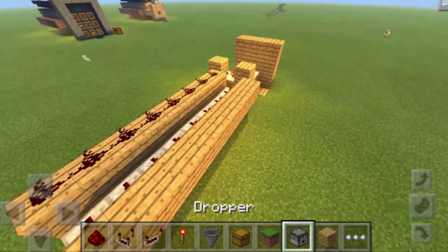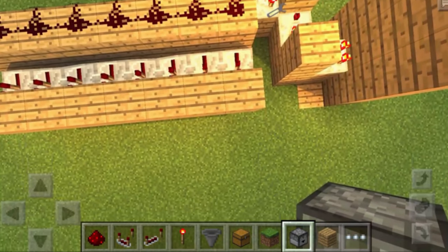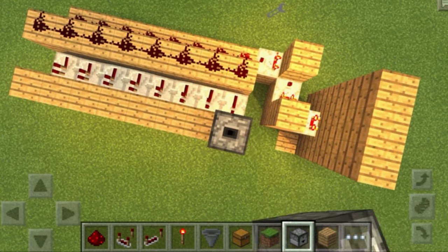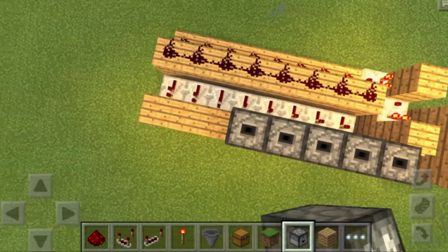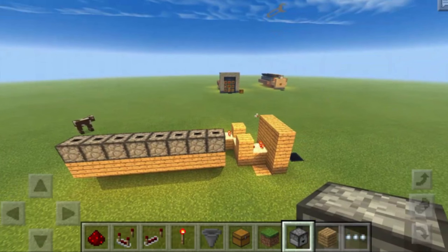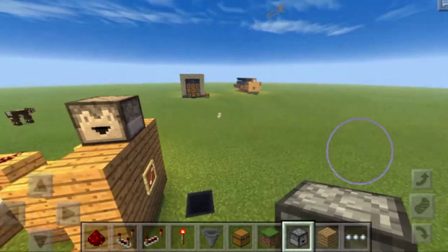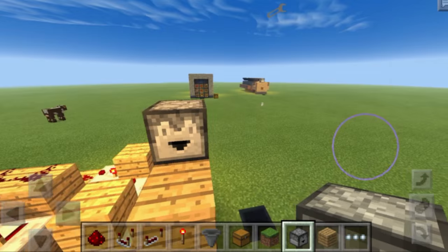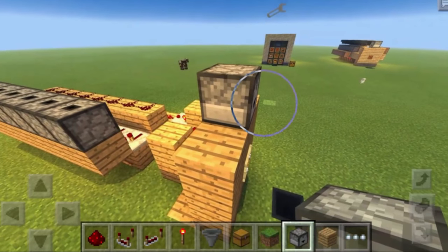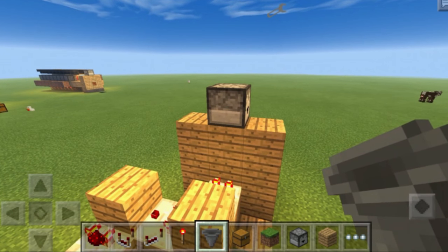Now grab a dropper — this is tricky in Minecraft Pocket Edition even when flying, and will be more difficult in survival mode. Place the droppers facing up on top of these blocks, making sure they look exactly like this when placing. Then place a dropper at the top section of the three-by-three area — make sure it's facing sideways, not downward, so it doesn't drop items back into the hopper.